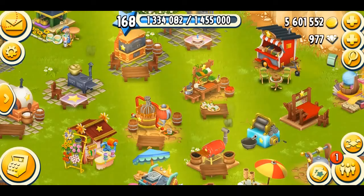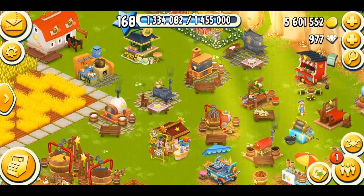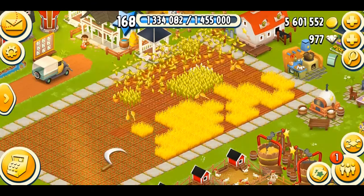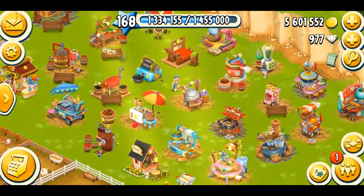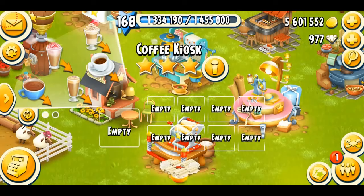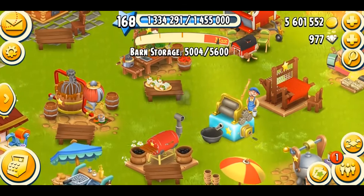Up to level 100, I never purchased diamonds. My strategy was that at least every machine should have five slots. All of my machines had almost five slots except the sugar mill, sauce maker, dairy, and feed mill — those I really focused on from the very beginning and opened all the slots. If you play all the events and do all the chores on your farm, you can still get diamonds. That's why I say spend your diamonds wisely on machine slots, because every machine has a different role. For the pasta maker and ice cream maker you can open slots, but focus on what's important.